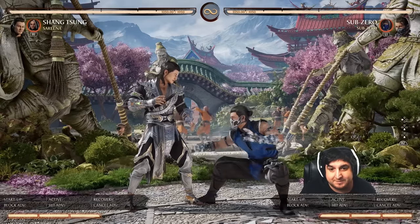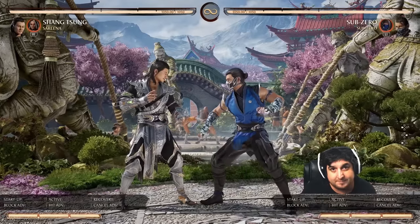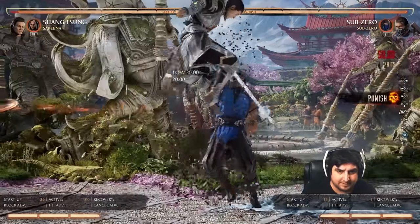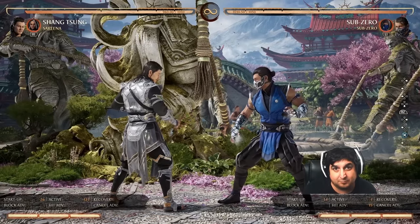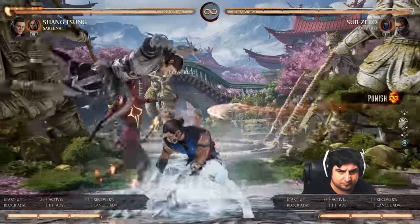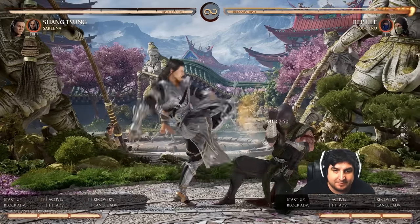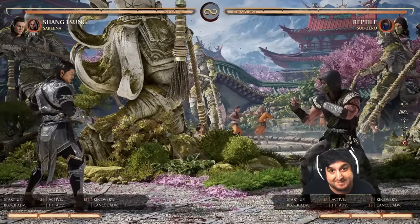Some of these are super obvious and super easy, but maybe you just didn't think to do it. One of them is Sub-Zero can just do a slide. It's weird because it looks like he should be getting hit by the projectiles returning, but he's actually low profiling them. And the same idea can be done with Reptile — just do his slide underneath. Nothing too fancy, but it is effective and fairly easy to hit.